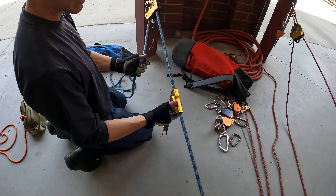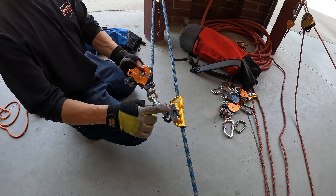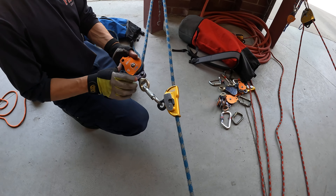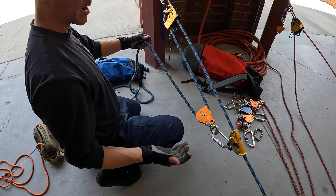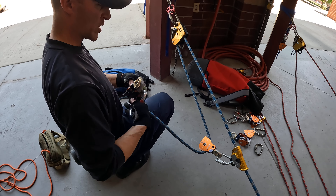So we add a rope grab — in this case a mechanical rope grab via rescue Petzl Rescucender. We can do friction hitches via Prussik, but I don't like them. Prusiks are a compromise. If I have a mechanical rope grab, I'm going to use it every time because it's really nice. So we have a three-to-one simple without any change of direction.